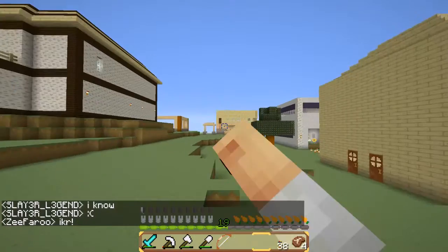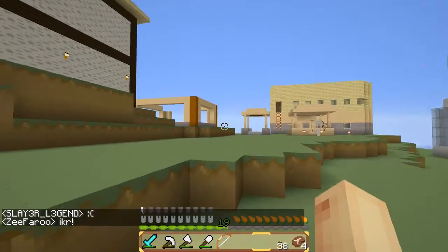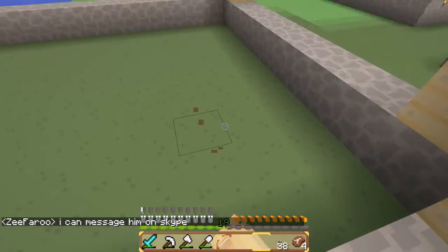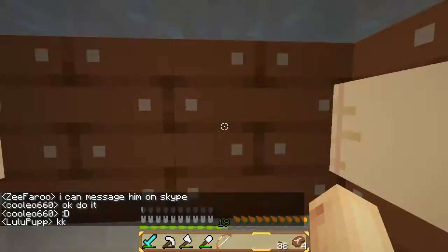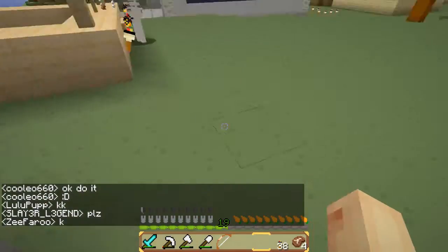These houses over here are new. Disney toured that one. I don't know whose houses these are — I think this was like a person and he came on here like once and that was it. Oh, it's like a secret base — huh, that's cool. I don't know whose that is.